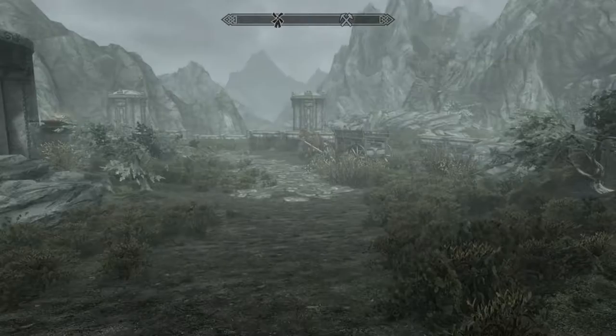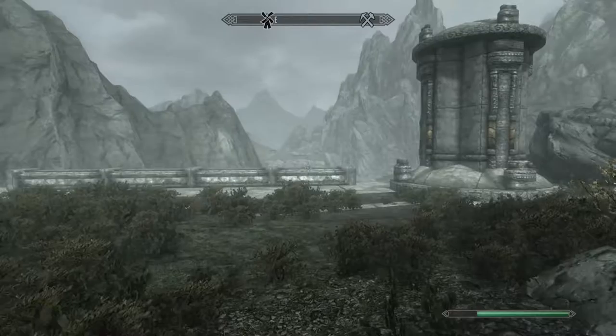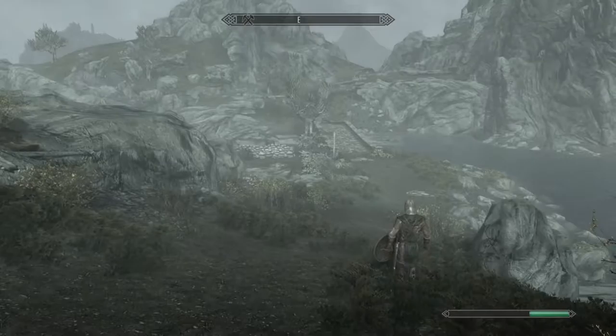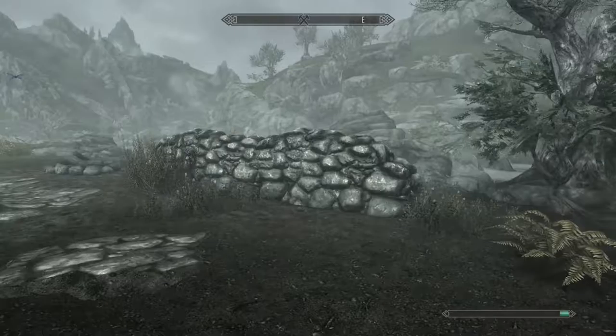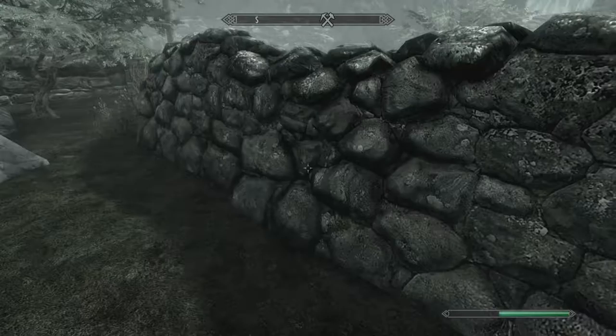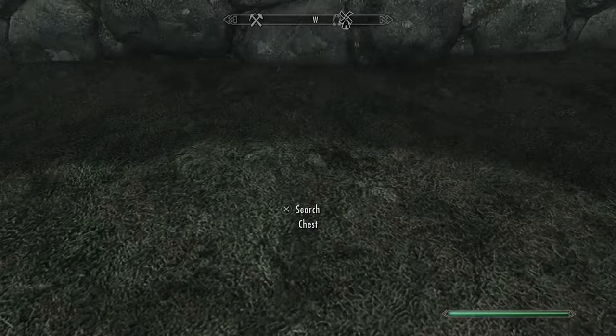Once you're outside you can see Markarth right there, but you just want to head down the path. Keep going until you reach the bridge with a little wall next to it. You can see a road indicator right here — go right behind it and look for the rock that's sticking out. As you can see it's right here, and then as always you just want to crouch and on the ground we have another hidden chest. That's chest number three.